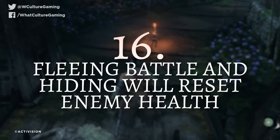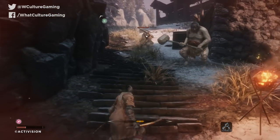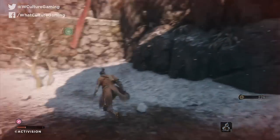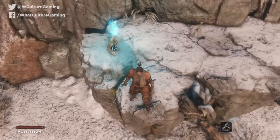Number 16: fleeing battle and hiding will reset enemy health. Something I learned the hard way. Sekiro does bring in Tenchu-style stealth mechanics, but there are things in place to prevent you cheesing the AI. Take to the rooftops and you'll see enemies' heads track your movements for a good half minute afterwards. This is the game's way of telling you that that encounter is still active, but if you break sight or disconnect from combat, enemy health will reset back to maximum. If you're retreating from a bout, make sure it's just for a quick heal, as too long and you'll have to fight them from the beginning all over again.